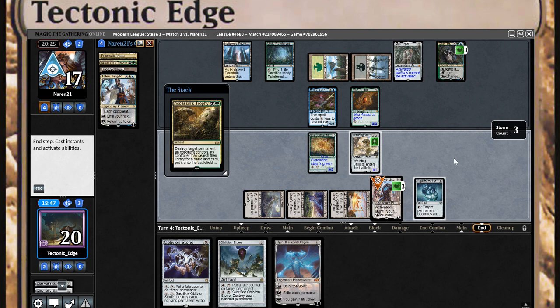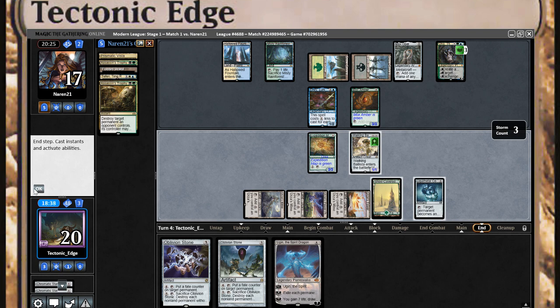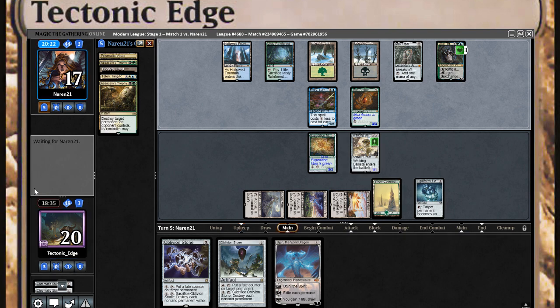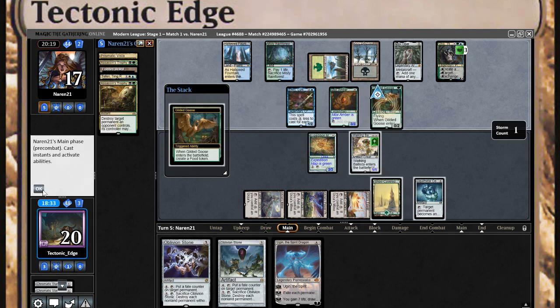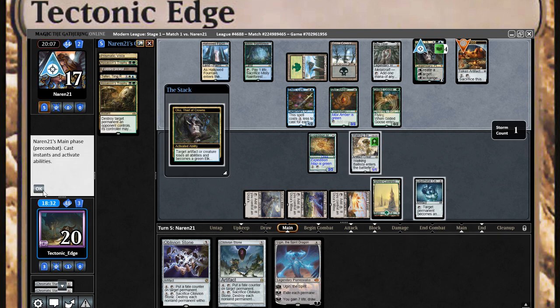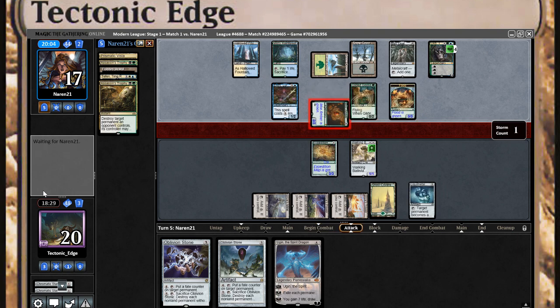Never mind — he had tricks up his sleeve. Although I doubt that's the target he wanted to hit with that. The good news is we at least have Ugin next turn because of that, which is nice. He's down to two cards in hand, no artifacts in my graveyard.